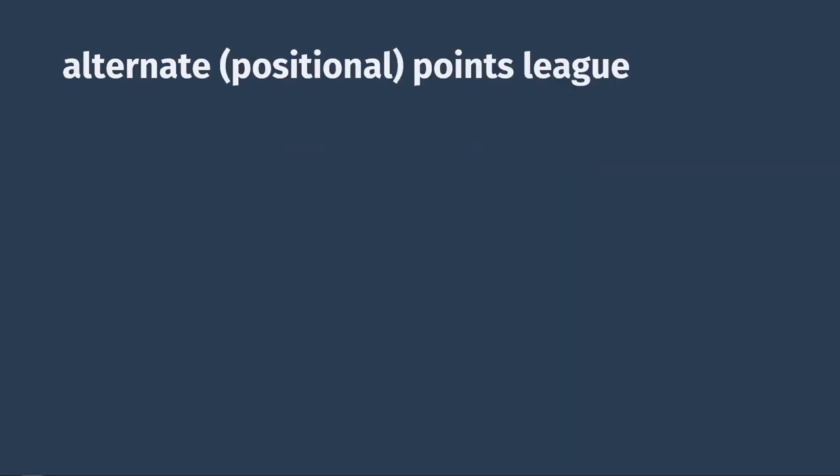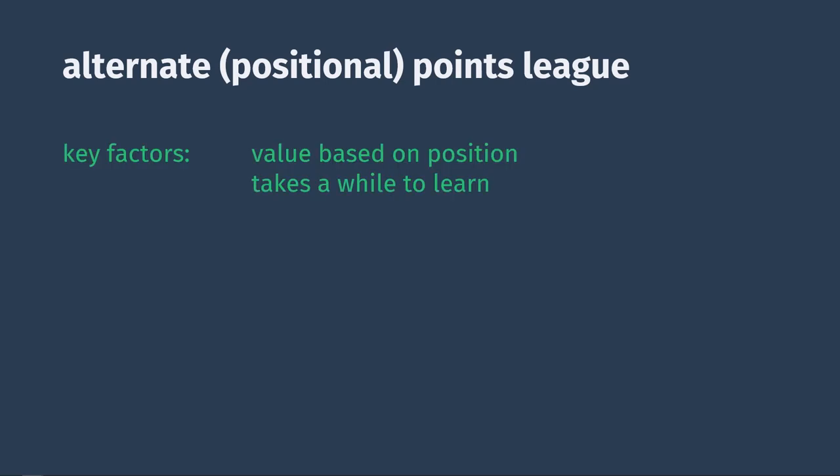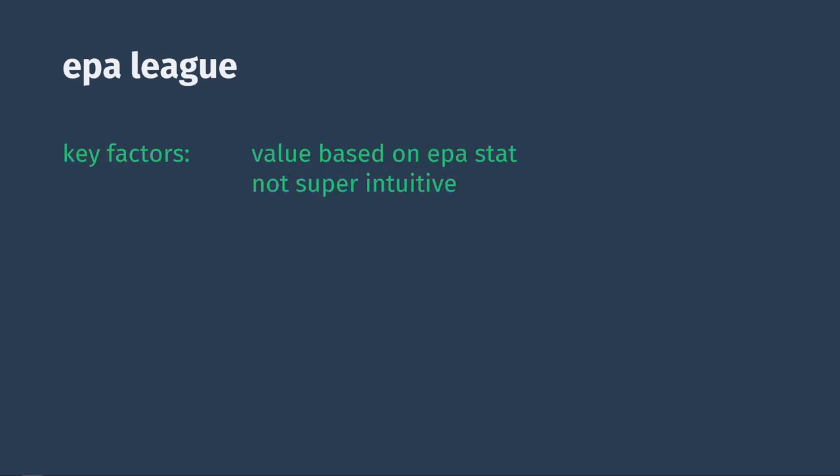These next two are a bit more in-depth. The alternate points league is one I found on Reddit a few years ago, so I'll link it in the description. The main feature is that it has different values for certain actions depending on which position a player is — the guy who came up with it includes his reasons for everything in the description. The only drawback is most fantasy sites cannot handle this degree of customization; to my knowledge, the only two sites that can are Flea Flicker and Fantrax. The expected points added, or EPA points league, is another one I'll link to from Deadspin — it's based on the amount of expected points added by each particular action in a football game. Think football sabermetrics. They describe reasons for everything in their article, so I'm not going to re-bore you with them here.